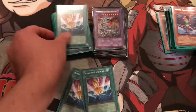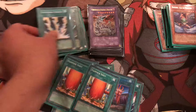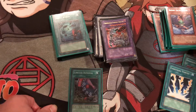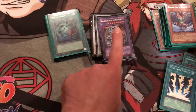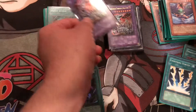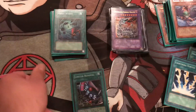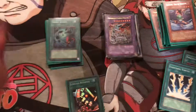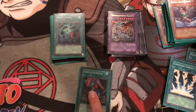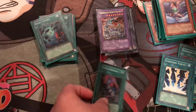For the spells, you got three Smashing Ground, three Fissure, two Hammer Shots, and one Limiter Removal — which is really good with Gadgets. It's also a good combination with Chimeratech Fortress Dragon. Like, if you were going against a Machina Gadget or a mirror match, they have four Gadget Monsters on the field. You can Special Summon Cyber Dragon, search for your Gadget, and send all those machines to the grave. Get Chimeratech Fortress Dragon, play Limiter Removal, and it's basically game over. There are a lot of good combos you can pull off of that.